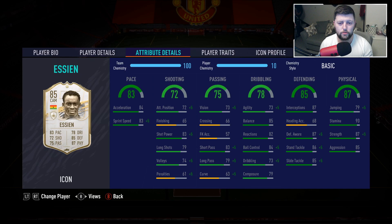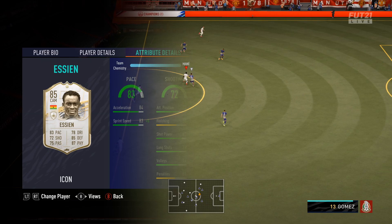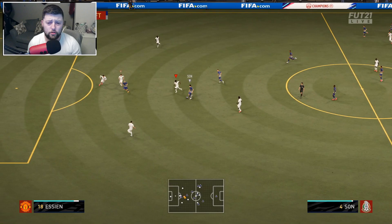The composure and the three-star three-star are the only real downfalls of this card. Defensively he's absolutely sound - you put a Shadow on him and you get 90 plus defending. We'll have a look at the chem styles on Futbin. Physically he's absolutely class, so let's jump into some gameplay and see what Essien can do.